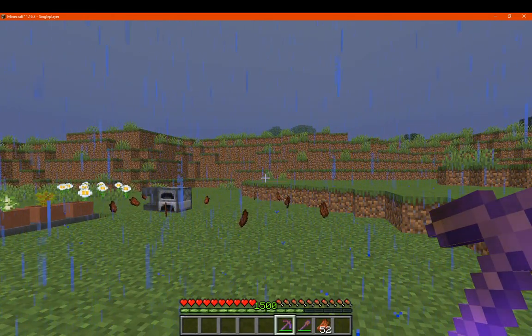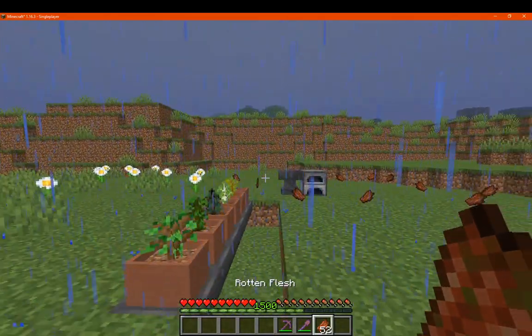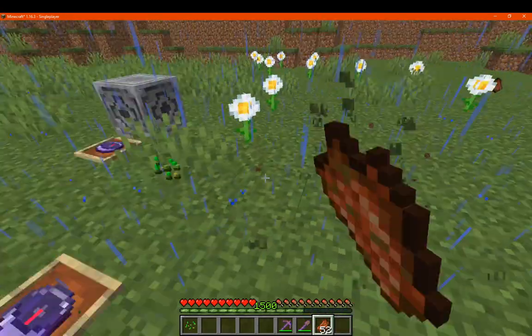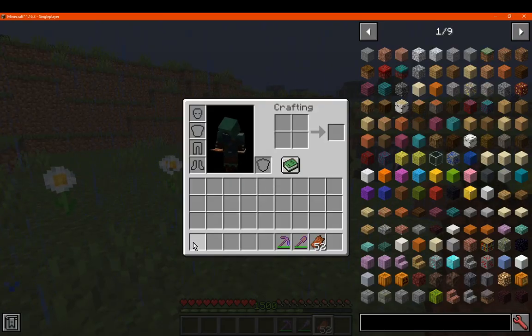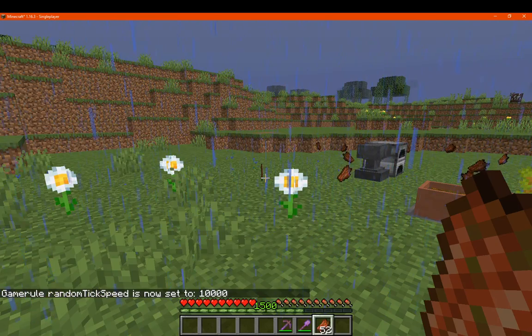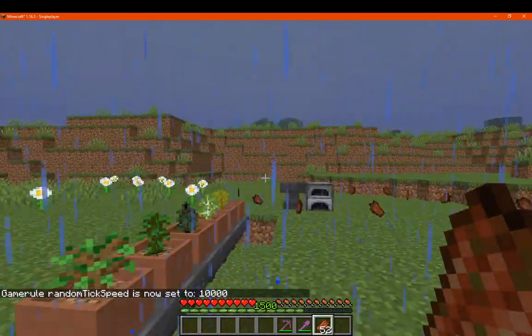Obviously zombies and dispensers can throw this stuff out as well. There's not much else we can do, we just have to wait. Unless I can speed up the tick rate — which we'll try. Game rule, random tick speed, we'll just go 10,000 or something. I don't think that speeds up despawning, but we'll see.